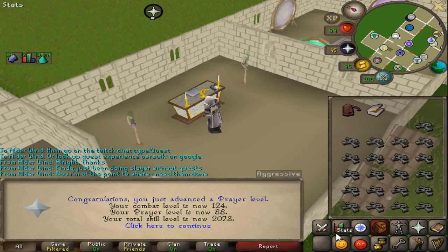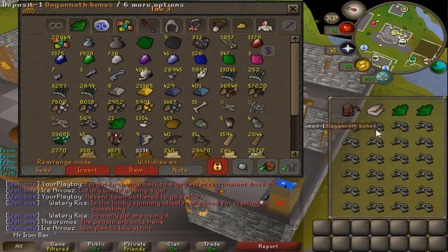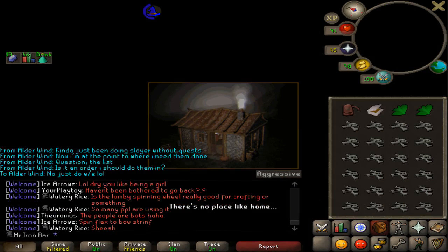Alright, I looked at my bank — I had 700 dagannoth bones, so I might as well start using some. At 88 prayer, that's an extra prayer point I'll get from my prayer potions and restores. I still have around 600 dagg bones left, so that's like 200k-ish prayer experience. It'll get me halfway to 89 — not bad.